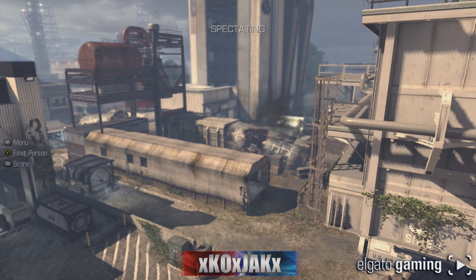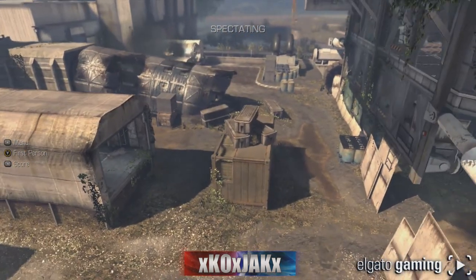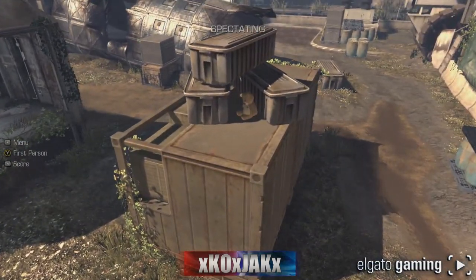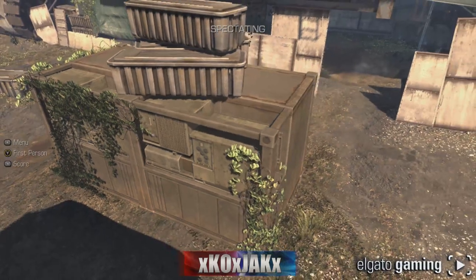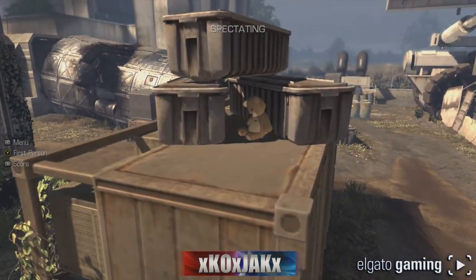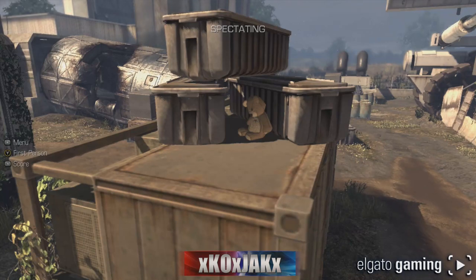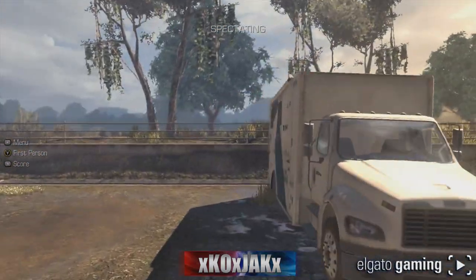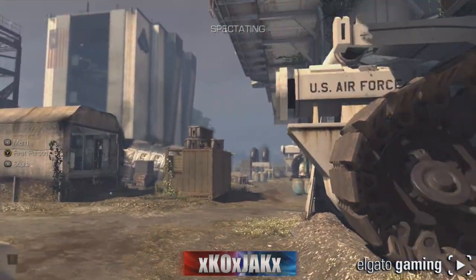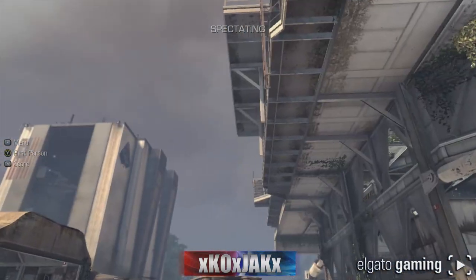What's up guys, Kojak here. We are on the map Ignition, and it looks like Infinity Ward put teddy bears back in the brand new map. I'm going to show you where one is today. You can already see it — it is sitting on top of what looks to be a big generator with some crates on top of it. I don't know how many times I've played this map, but I can't believe I have missed it every single time, even when I'm over by this truck, shooting this way — it's right there in front of my face.